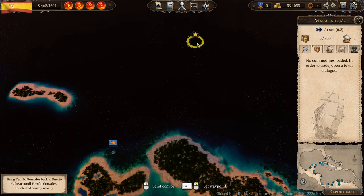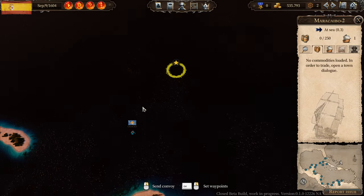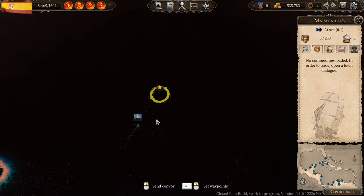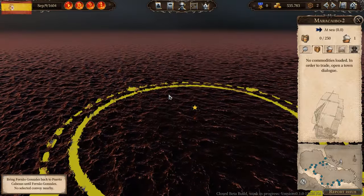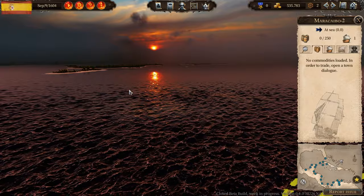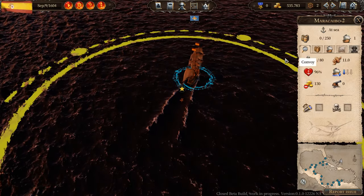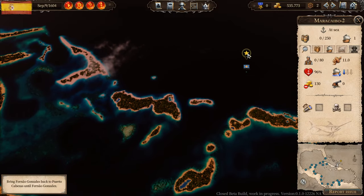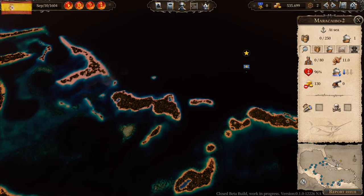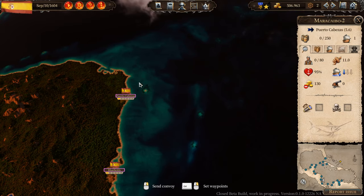We've arrived at Turk Islands and there's the quest. The ship — the Gonzales — should have sunk somewhere in this region. That's good to know because we get quests for Turk Islands quite often. Oh, a beautiful sunset! And we picked her up — now we need to get her back to Puerto Cabezas. We send the ship back and will finish the quest there.